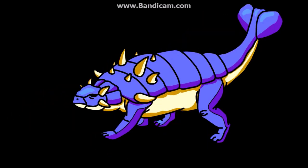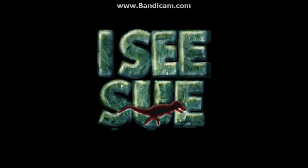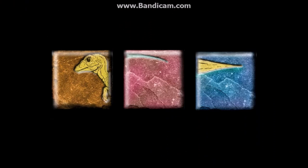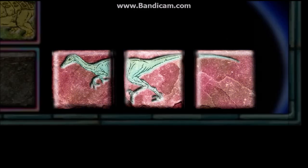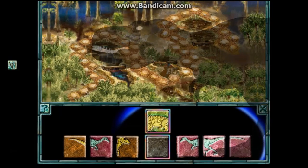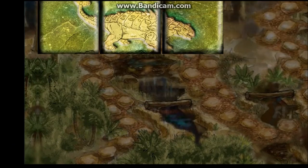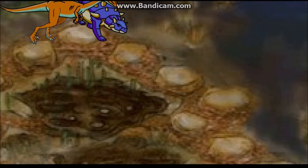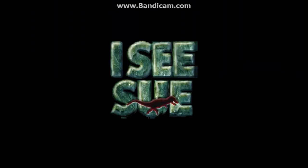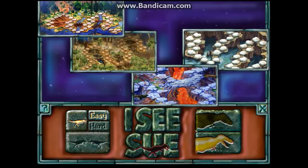You be orange, you be orange, I be blue, now we play. I see Sue, peel the cards, then swap, swap, swap. Fill the dino from tip to top, match three cards, it's fun to do, then hop, hop, hop till you see Sue. Make yourself a dinosaur, you'll hop and hop and hop some more. Win the game if it's you who's first to say I see Sue. I see Sue. Okay.